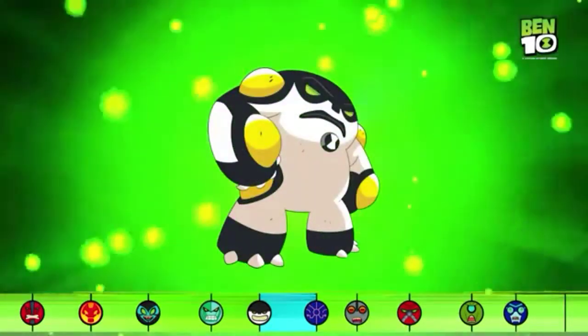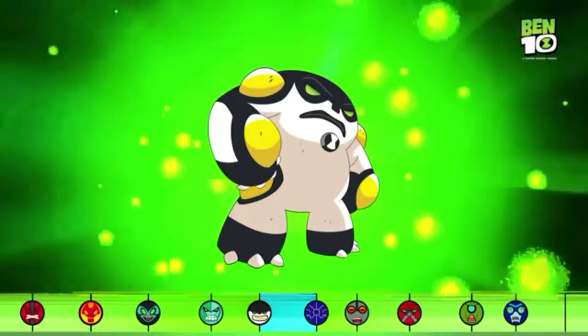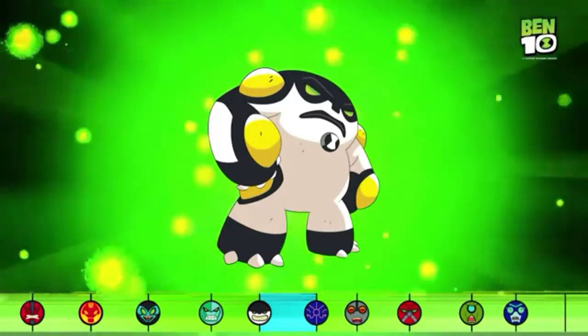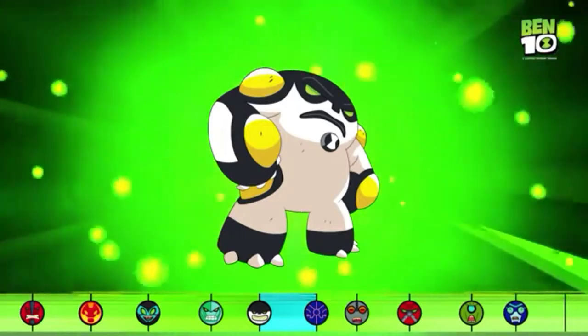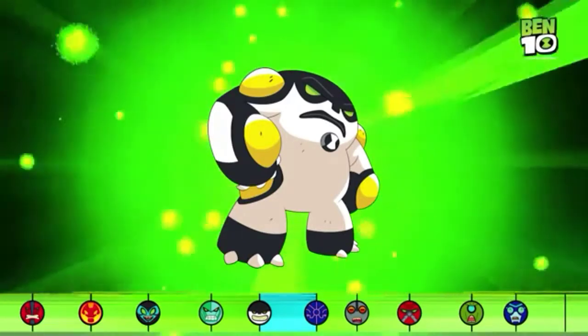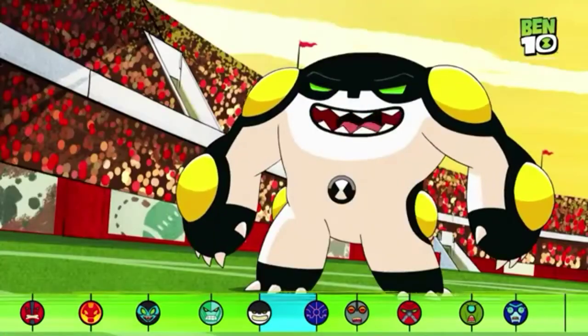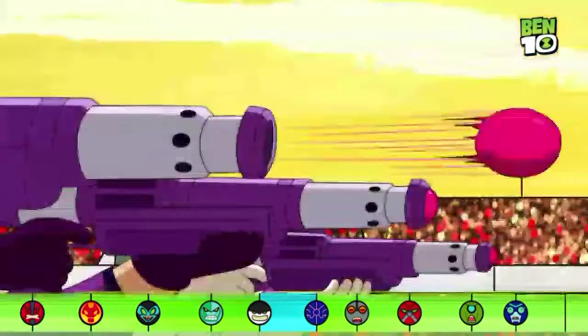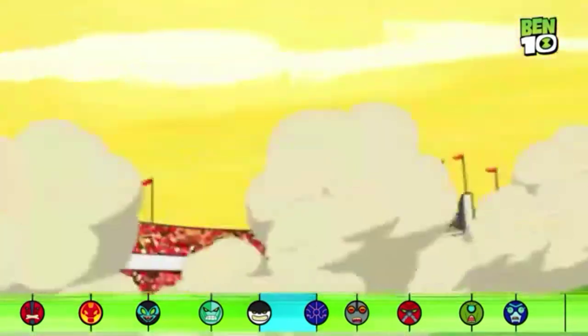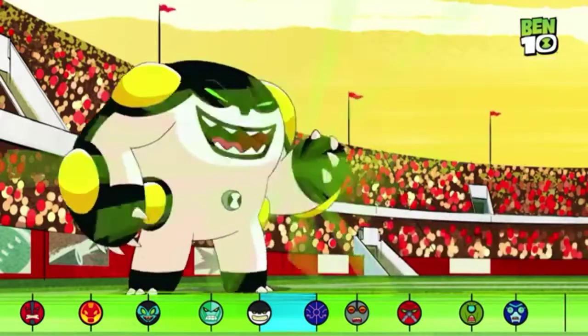Cannonbolt! The big guy! This alien is resistant to acids and lava! He can even deflect lasers off his armor plating to protect himself! Cannonbolt is able to tuck himself into a huge motorized wheel to knock down his enemies at super speeds! This is gonna be good! Steer!